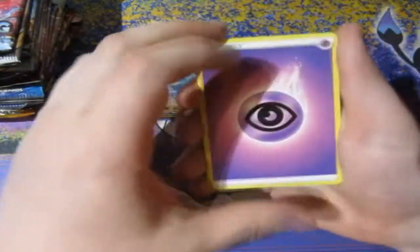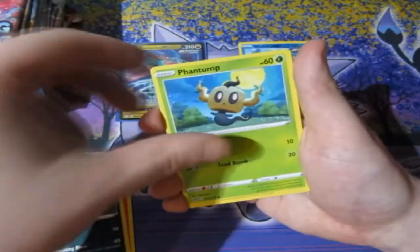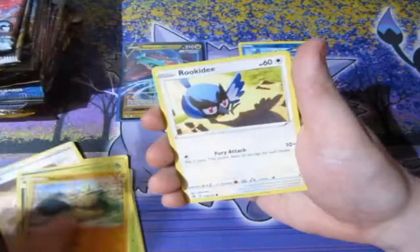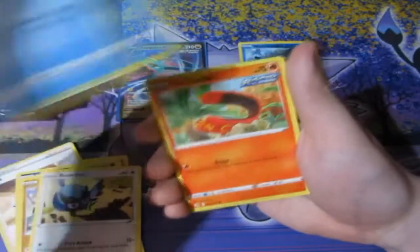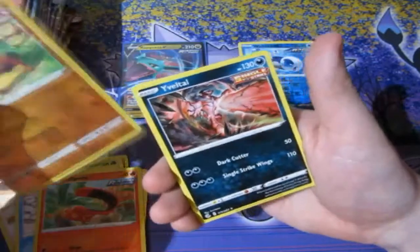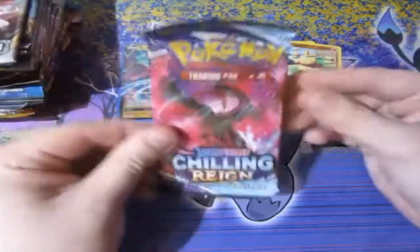Fusion Strike, let's have a look. We got ourselves Psychic Energy, Heatmor, we got The Cook himself, Morgrem, Phantump, a Maractus, Rookidee, Darumaka, Sizzlipede, a Reverse foil Maractus, and a normal rare Inteleon. Okay.